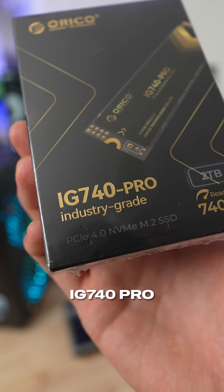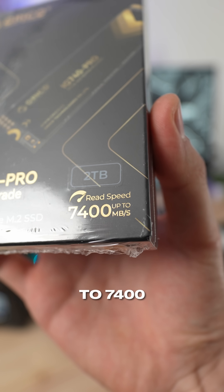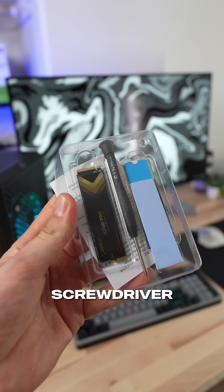To upgrade it, I have this Orico IG740 Pro. It's Gen 4 with read speeds up to 7,400 megabytes per second. On paper, it's faster, but let's see what happens. It also comes with a heat sink, the screw, and a little screwdriver.